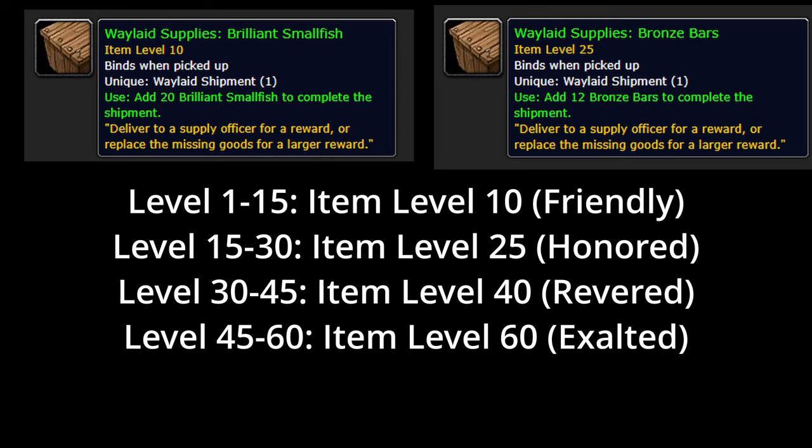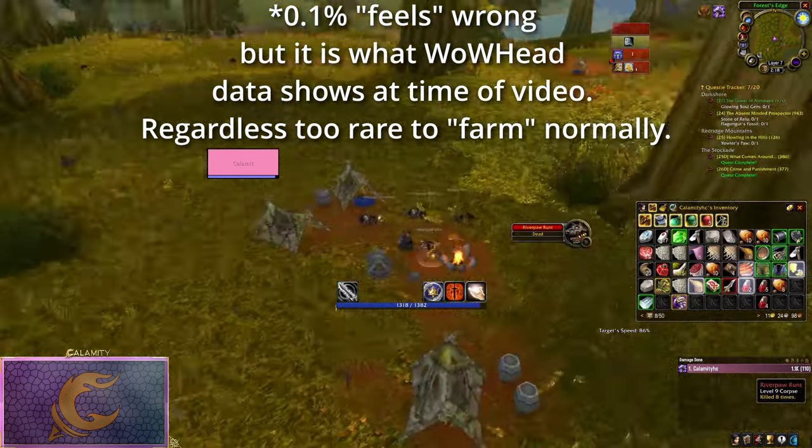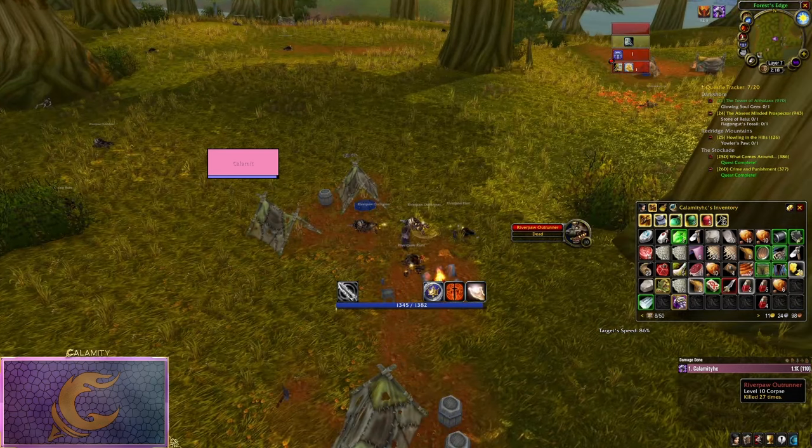Waylaid supply crates are a 0.1% drop from any mob in the zone, and they're unique so you can only have one at a time. This makes them a pain to farm with any consistency.